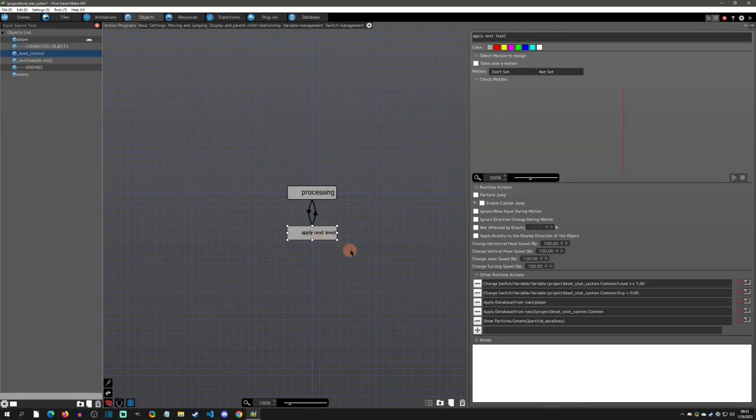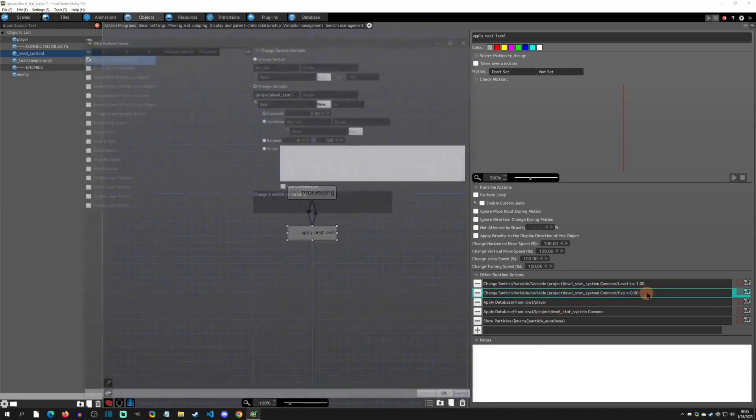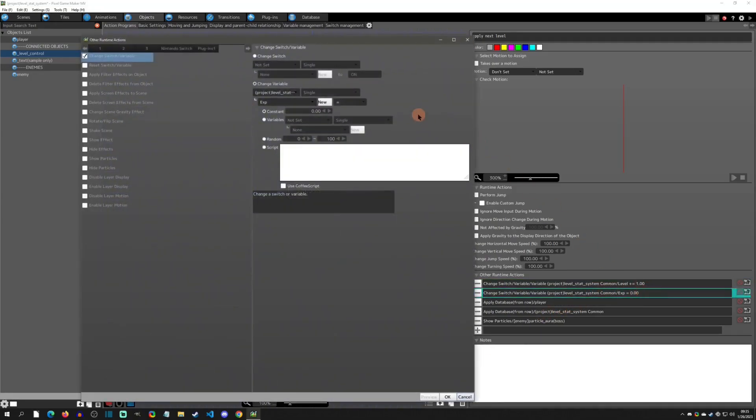Now we apply the next level. When your XP is greater than or equal to xp to next level, that means you've hit a new level. You come down here and add one to the level — just plus one. The next thing, which is optional, is I drop the XP back down to zero, so your XP starts fresh at zero each level.